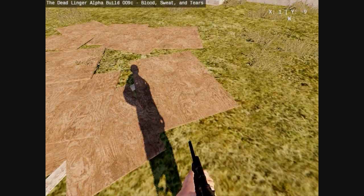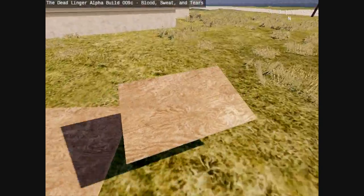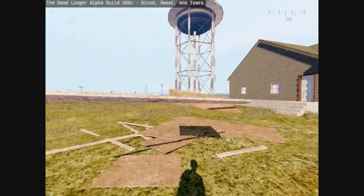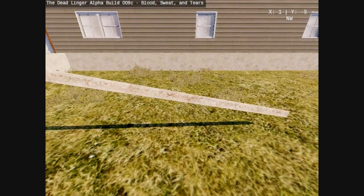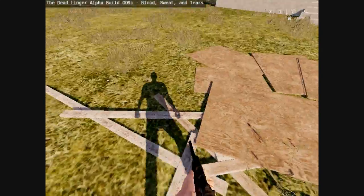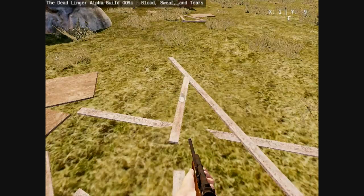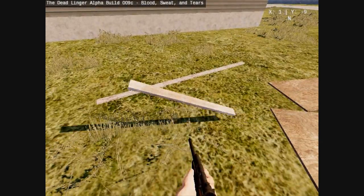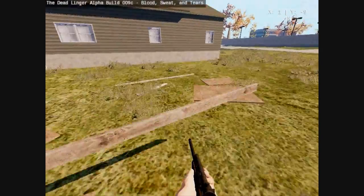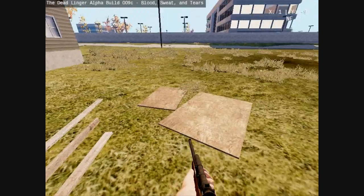Now we're going to go over the types of wood. You have a large piece of plywood and a small piece of plywood. You also have a long 2x4. If you just click them they go into your inventory; if you hold them you can pick them up. This is the small 2x4, and then you have the medium 2x4. This is currently all you can use right now — what I'm using in 0.09 is still all you can use in 0.10.